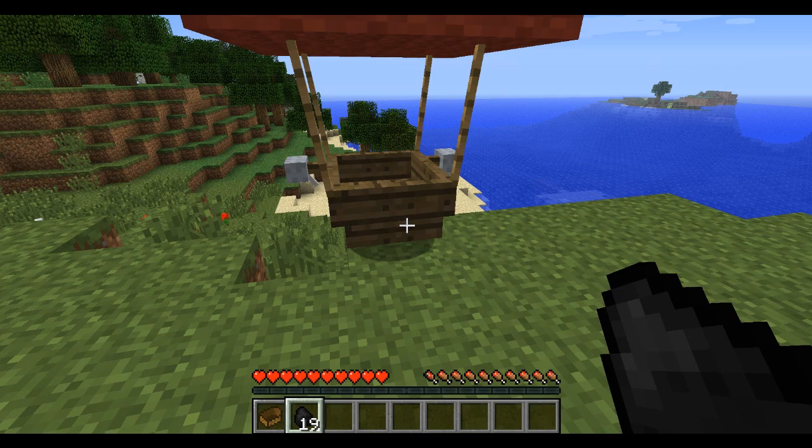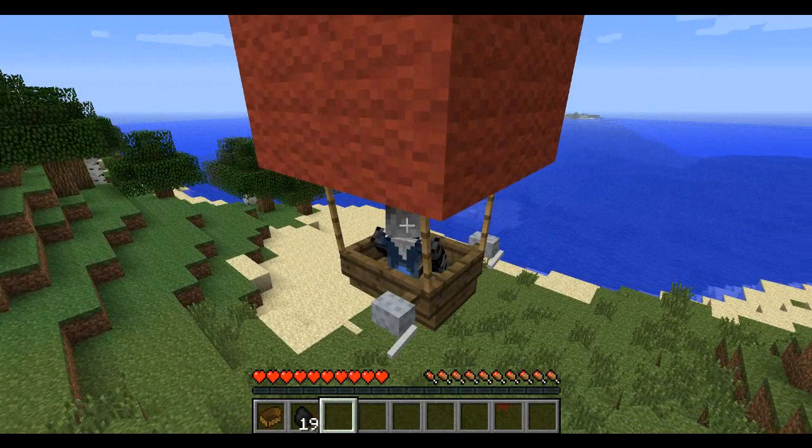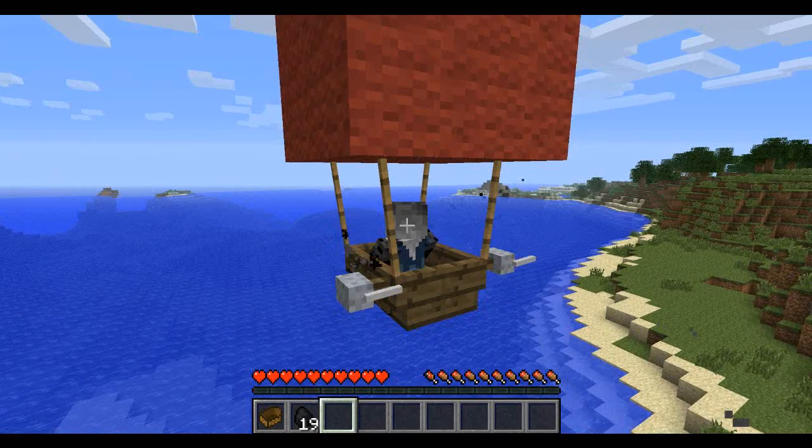To get in the airship you just right click it like that. I'll switch the view so we can actually see me. The controls are really simple — they're W, A, S, and D, which you should be used to by now. W for forward, S for backwards, A for left, and D for right. To go up and down you're gonna use Z and X.